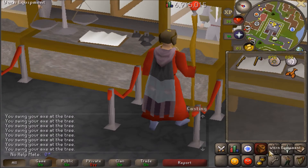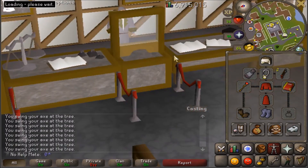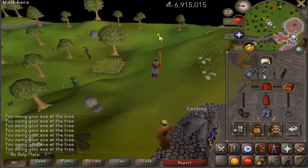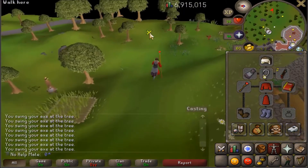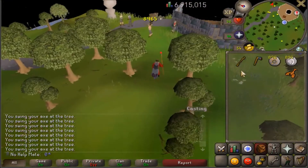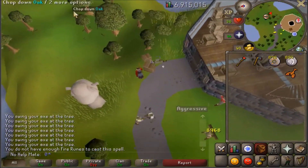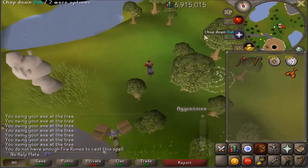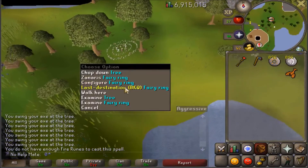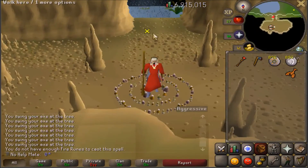So how to get there: basically go to the closest Fairy Rings that you have access to. If you have the Ardougne Cloak 1, you can just come to the Monastery here and then just run east, and it'll be right up here. Equip your Staff, and then you're going to want to use the Fairy Ring code BKQ, and that'll take you to the land. Then you can start killing the Tree Spirits from there — just use the Last Destination, or type it in if you haven't been here before, and you'll be right here.